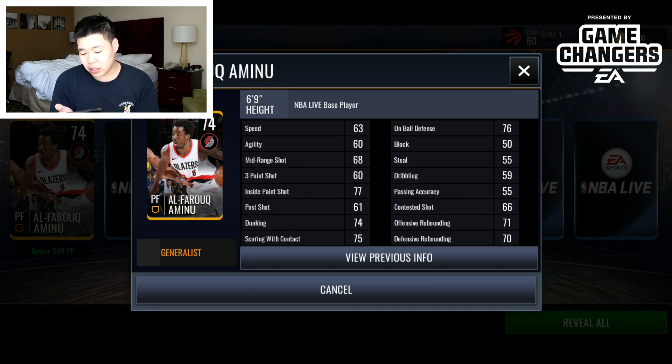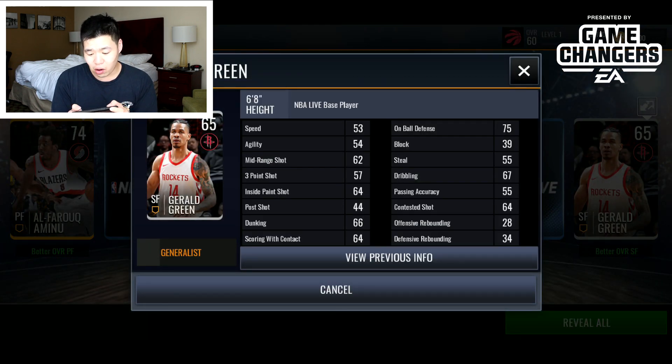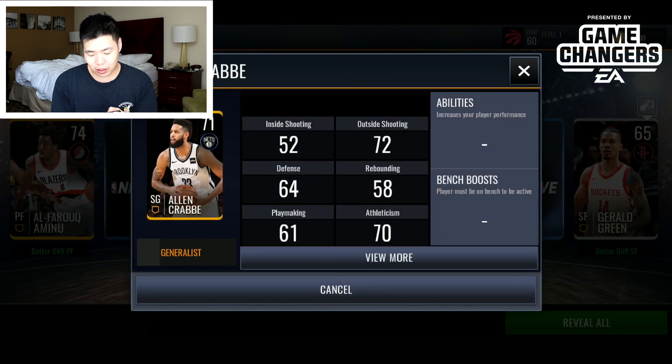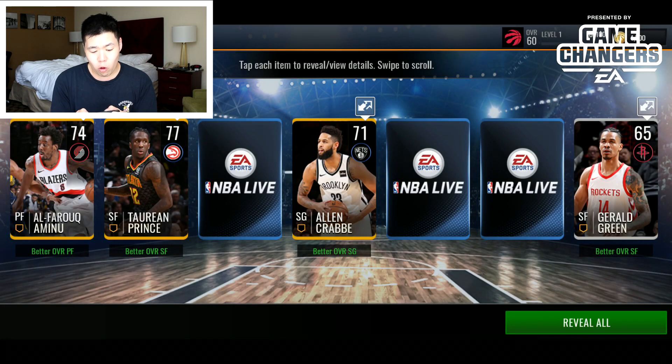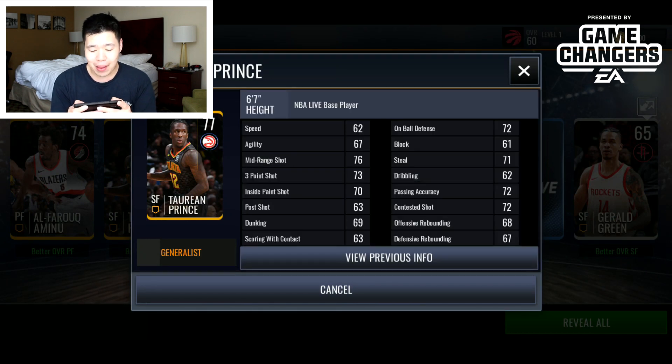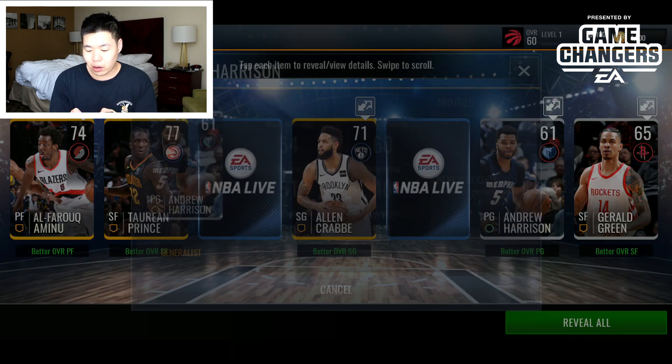We got Al-Farouq Aminu, who's supposed to have good defensive stats. I keep getting generalist players — Gerald Green is only 65 overall, which feels low; they may have lowered him. Alan Crabbe doesn't have the best stats either. Then we get a 77 overall Terry and Prince — a decent team stat-wise update.